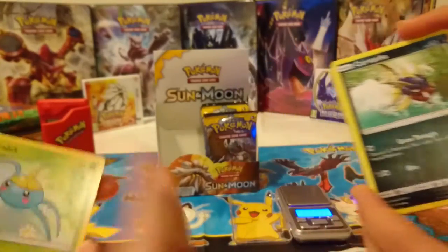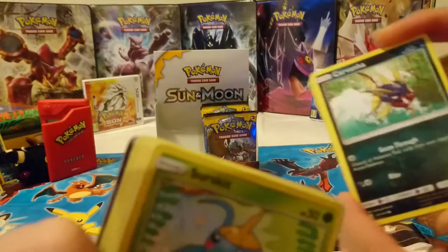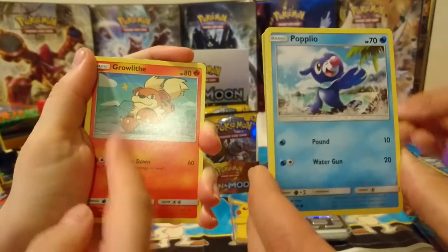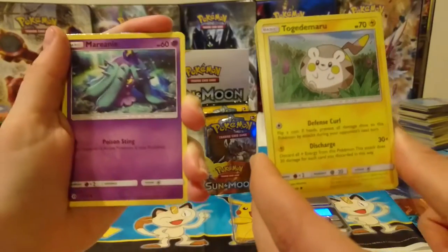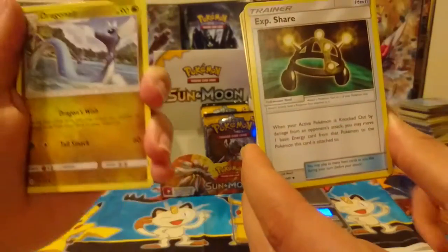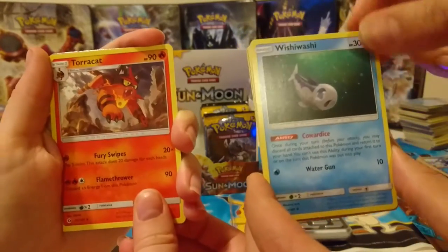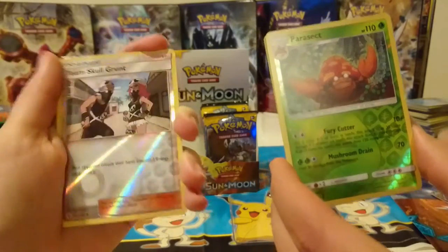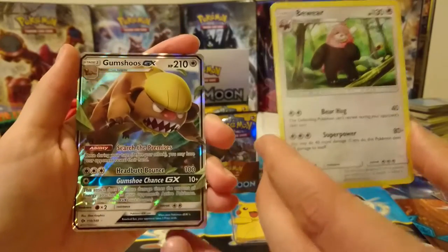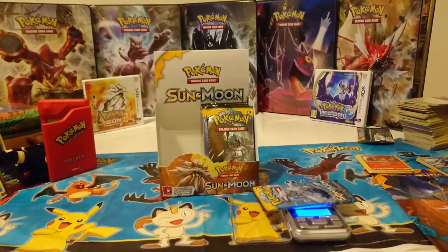Okay, let's edge — just edge a little bit. Let's go. Popplio, Braviary, Primarina, Lala — so good. Amari, Rockruff, and Shellder. Lovely energy, Experience Share, Dragonair — and that rhymed. Poison Barb, Eradicate. We've got a Torracat and a Wishiwashi and a Team Skull Grunt, and the rares are Gumshoos GX. 21.9.